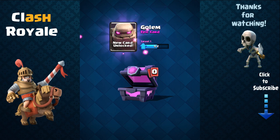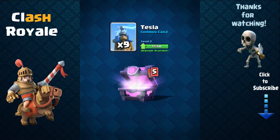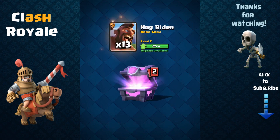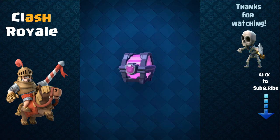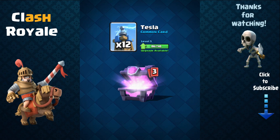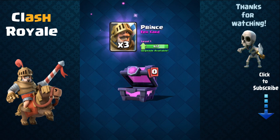Elixir collector costs 5 elixir to use and in about a minute and 20 seconds you get a profit of 2 elixir. Anyway, I got the golem — awesome! I really want to try out the golem, he is getting a buff in the next update so they are making him better. More hog riders — nice, 27 of them. Freeze — nice. Another golem — awesome, I can upgrade him now.